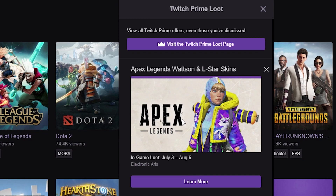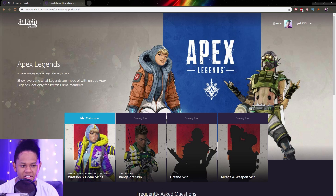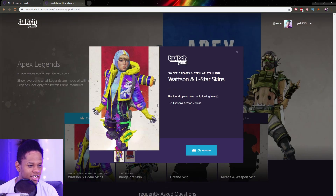So we're going to click Learn More. When you're here, all you have to do is come here. This is Watson — this is the new character. I hope that's how you pronounce her name. You just click here and then it will ask you. I think my Origin account is already linked, so it will just ask you to put your login information and then click Claim Now.